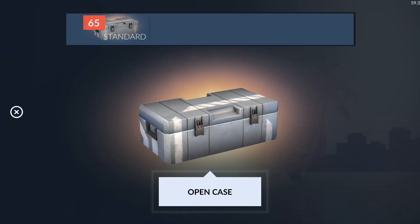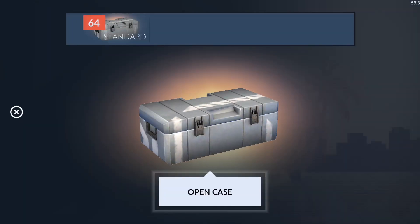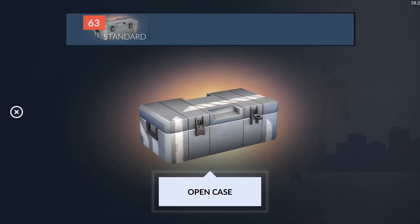I just noticed something — look at my FPS counter. It now shows decimals, like 59.3 instead of just a whole number like 60. I don't think that was always a thing. Well, I'm pretty sure it never went into decimals for your FPS before, but it's a cool new feature.